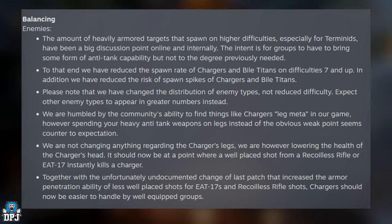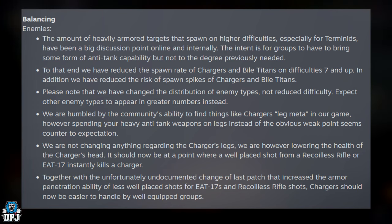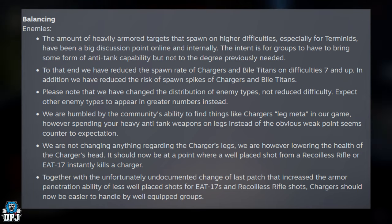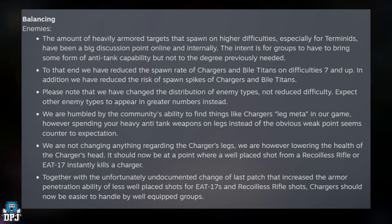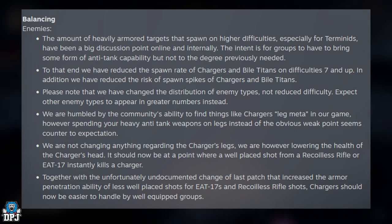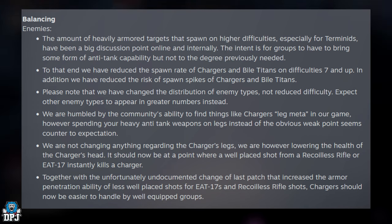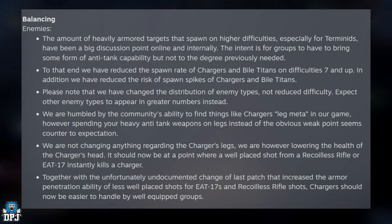This is the kind of balance I like. If they're going to reduce one thing, balance it out by introducing more of the other enemies, which is what they're doing here. They're dropping the frequency of chargers and biotitans on difficulties 7 and up, which is a good change. But in addition, they've added more enemy types. So you won't see a reduced enemy count overall — just fewer chargers and biotitans. I expect the balance to be probably a bit easier for the player, but at the same time it may be a little more hectic.